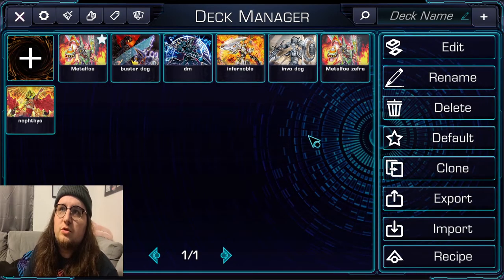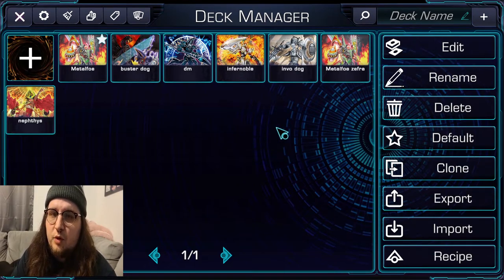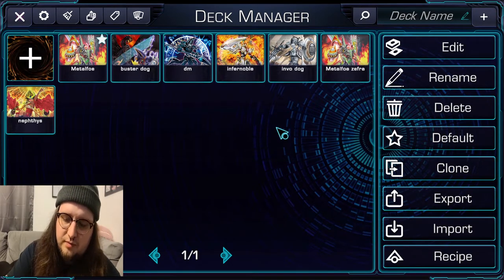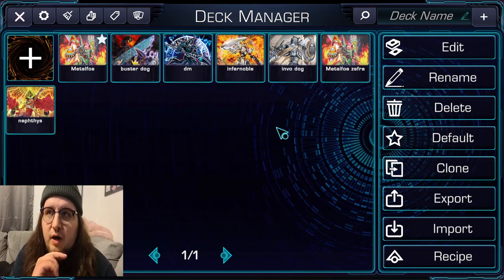What's going on, simps — the worst duelist here. As you can see in this video we are on YGO Omega. I typically do most of my online testing on Dueling Book just because it's the most accessible and widespread.